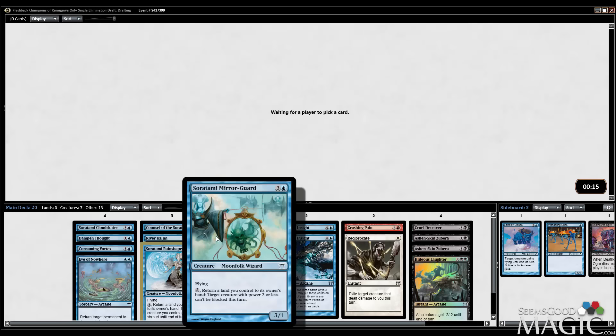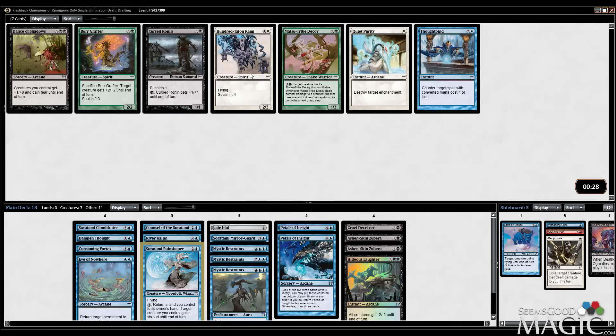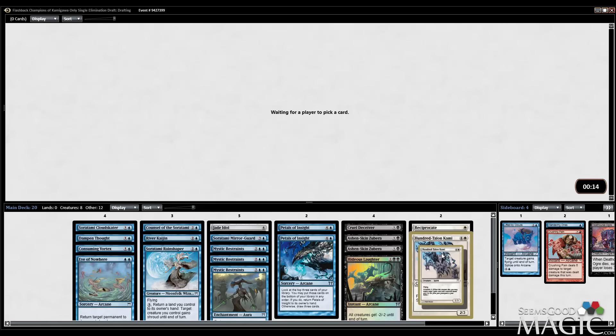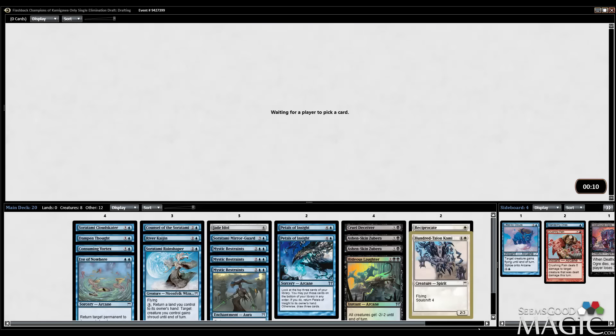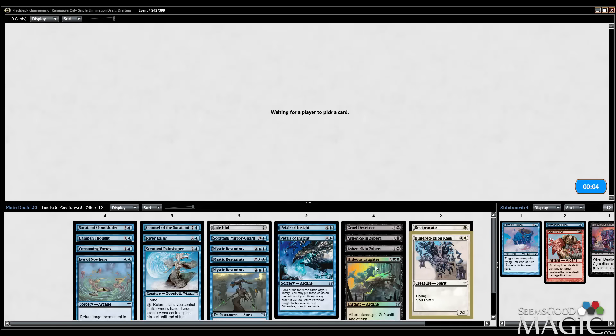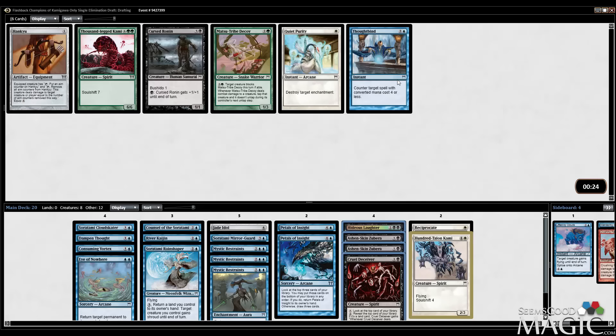When it enters the battlefield, choose a color word — all instances of color words in Spells Impermanence are changed to the chosen color word. Yeah, no. I think I just take the Soratami Rain Shaper, although it could be Kami of Twisted Reflection — probably not. I'm just going to take the 2/1 flyer. Flyer beatdowns might get there once in a while. I have the Mirror Guard, the Rain Shaper, the Cloud Skater. I think I take this 100 Talon Kami — I might actually end up playing white if I get more white flyers, because this card seems pretty good in a stall deck like mine.